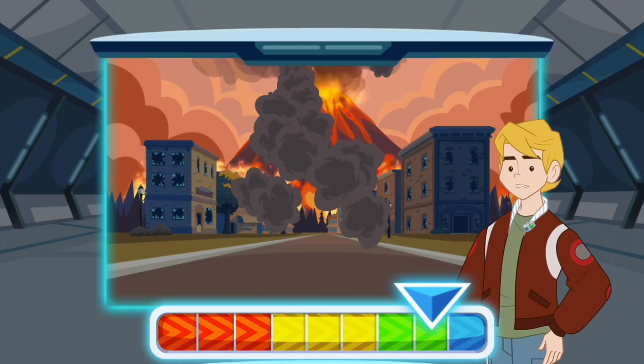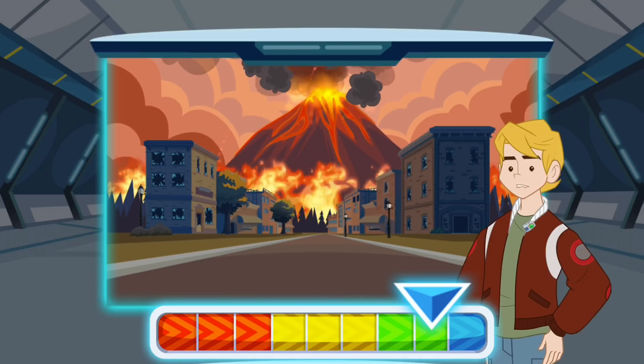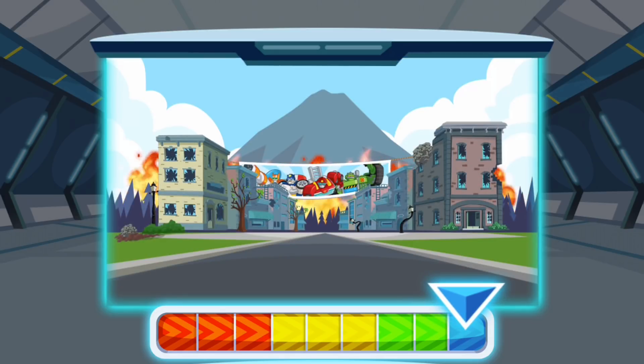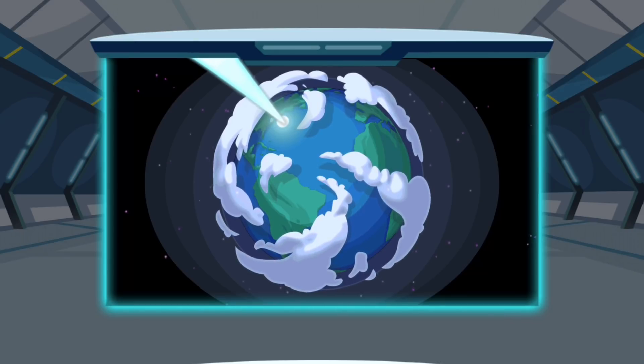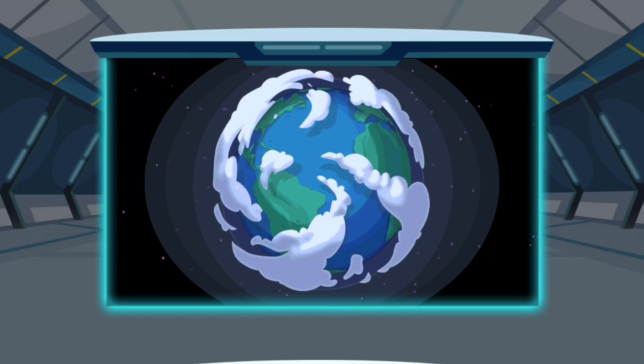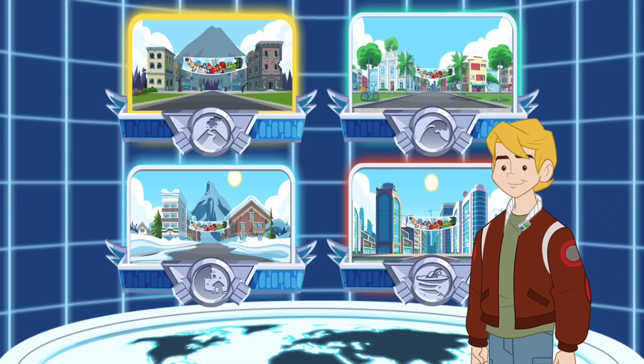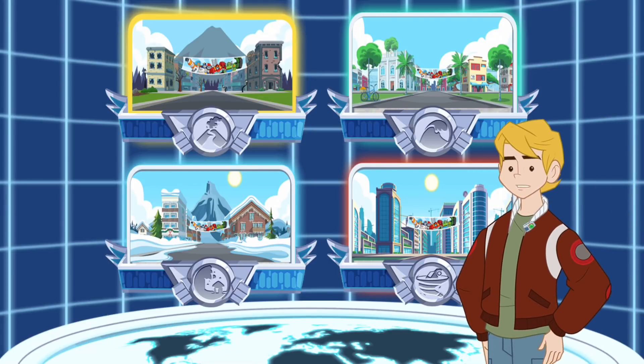Finally! The disaster machine is permanently out of order! Phew! We made it, guys! We saved Griffin Rock from the volcano! Our city is a peaceful place again! We saved the whole world and thwarted Dr. Morocco's plans! We were a fantastic rescue team — really the best! Now let's make sure the doctor doesn't escape!